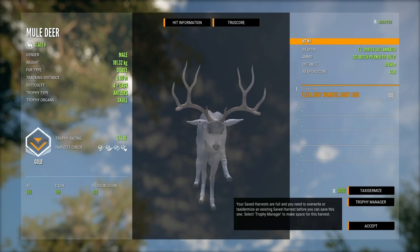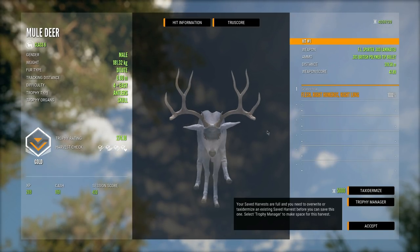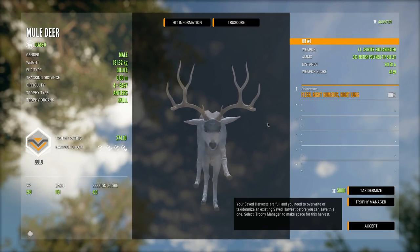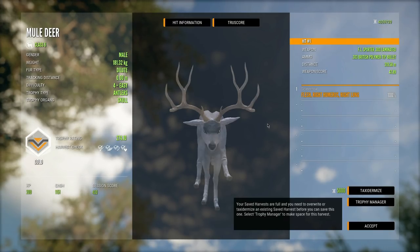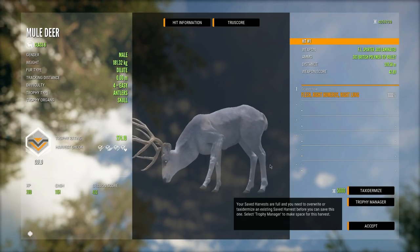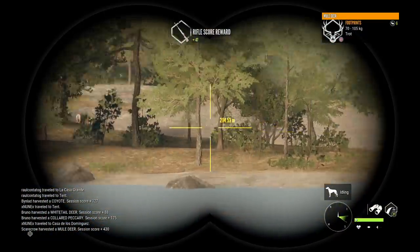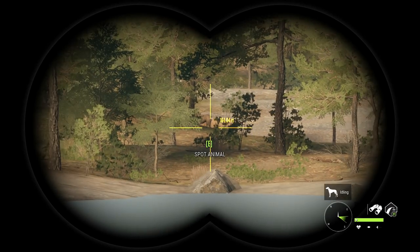Not too bad for a dilute. I do eventually want to get another diamond dilute because the one we currently have in our lodge has the really ugly rack. It does seem like when they fix the bugged rack mule deer it fixes them in the lodge, because one I had from maybe five or six months ago did get fixed with this update. So I'm guessing all the other bugged rack ones will probably fix themselves once they patch them, but I still want to find a good-looking one in game without it just switching over.